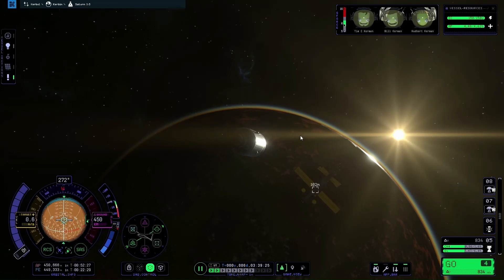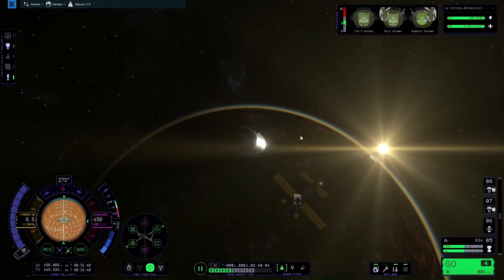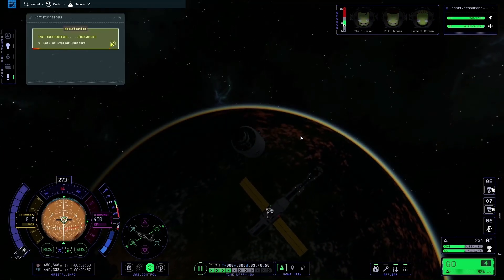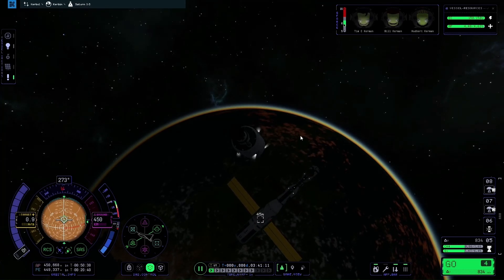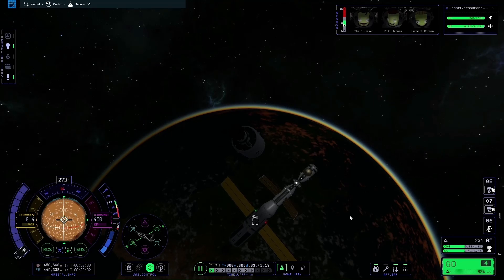Warping forwards slightly to get a bit closer. The sun has gone behind the planet, so we're in night now. On this module I've added a couple of spotlights to the front, so if I turn the lights on, we can now see the docking port clearly.